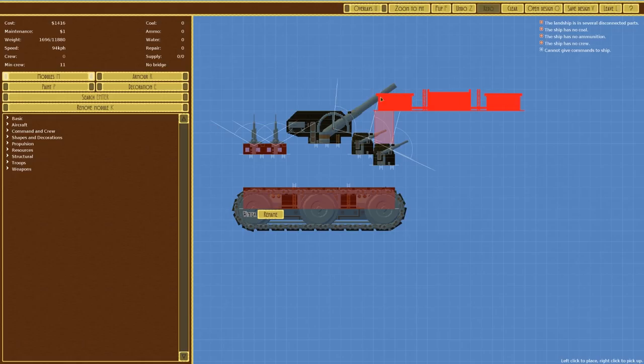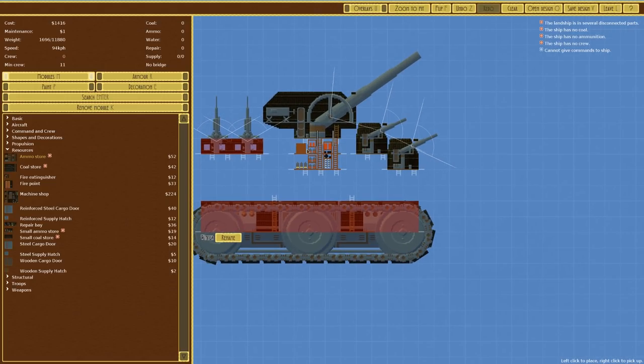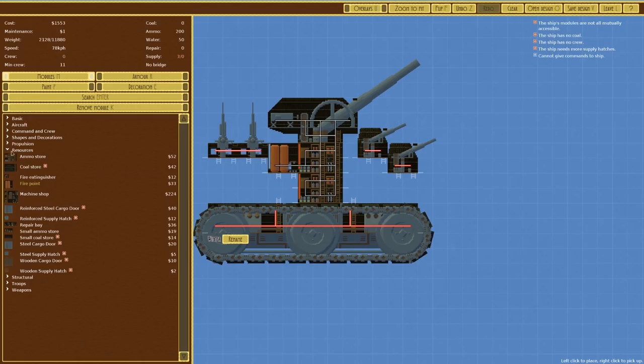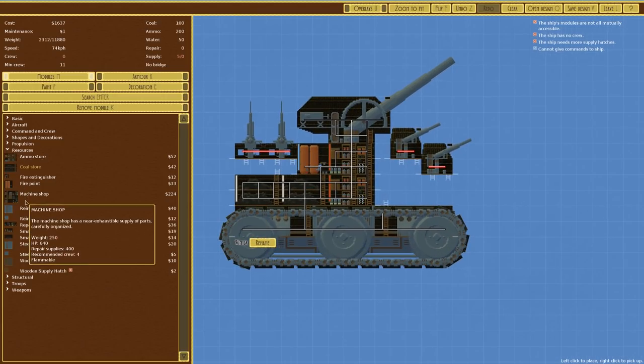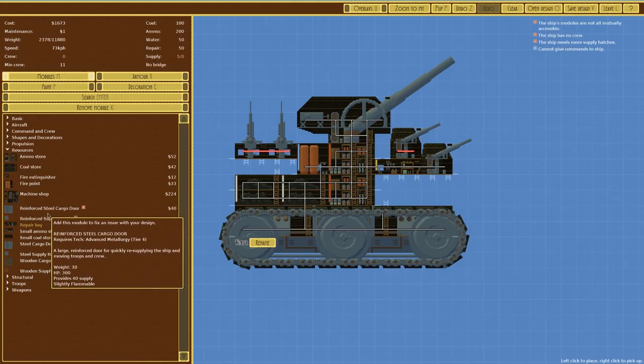We haven't got any armor, coal, or ammo yet — let's deal with that first. Going over to Resources: we'll place a double ammo star, then a fire point right next to it because you need that sort of thing, and a coal star in the back. We don't have a machine shop but we'll probably go for a repair bay. The answer to whether we need it is probably not, but we're having one anyway — this is about staying in the fight and keeping on firing.